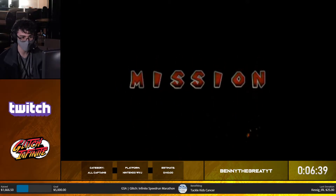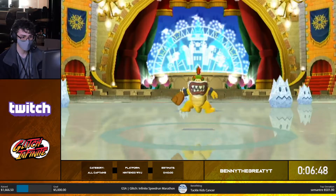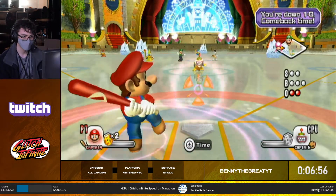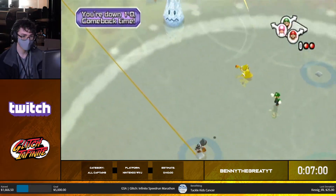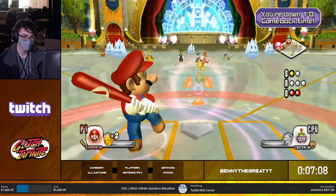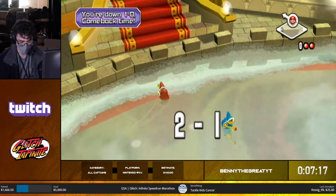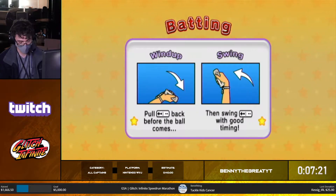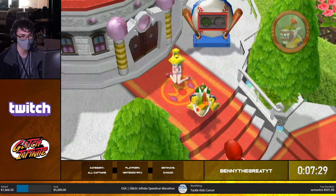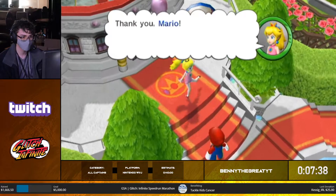Benny disconnects the nunchuck for consistency. Peach's Ice Garden is the largest stadium in the game — even though it has the lowest walls it's still massive. Peach is now recruited, giving us two out of the five captains required to complete this category. You could also get Daisy back from being stoned if you find a statue piece, but that probably wastes too much time.